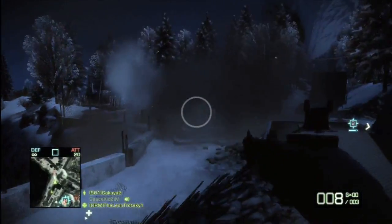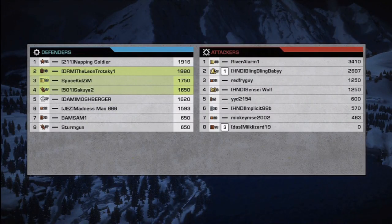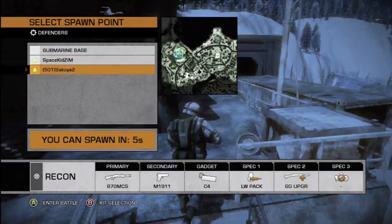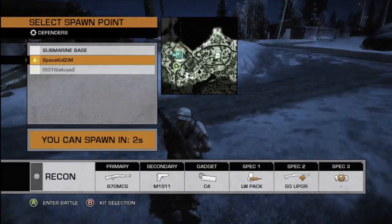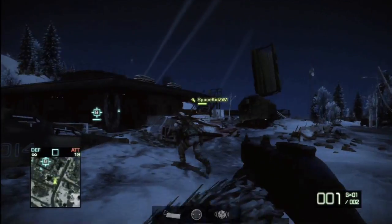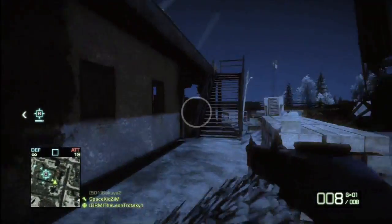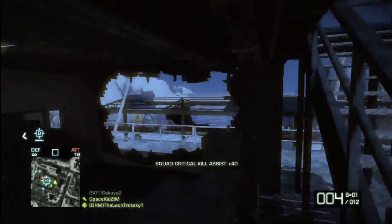Obviously you need some people giving you assault kits eventually, but on defense you should be playing aggressively enough and not just sitting back and camping. If I run out of ammo, I'm just going to rush at the enemy and take down as many as I can until I have to respawn and get more ammo, more rocket launchers, more C4, or whatever I need. That's just kind of how my thought process goes.